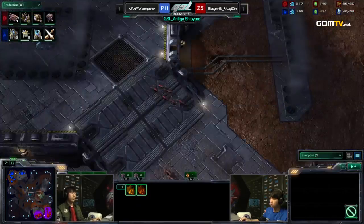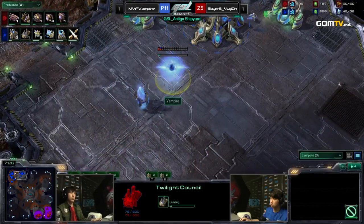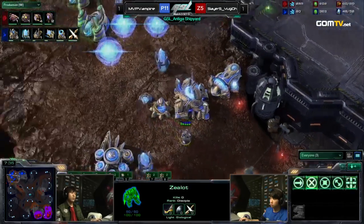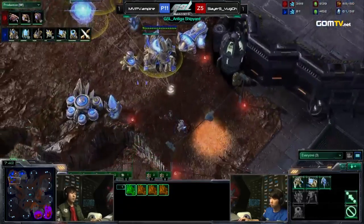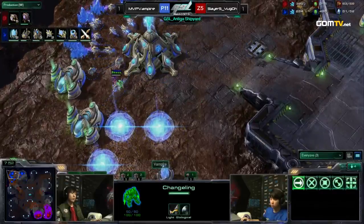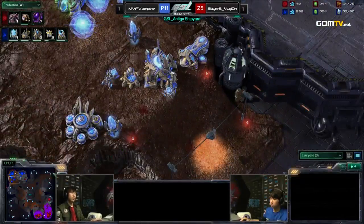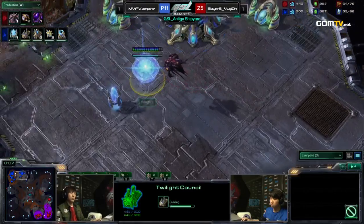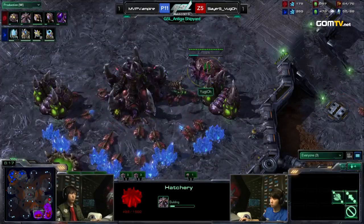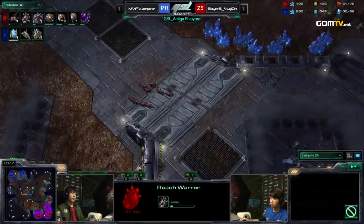Once again relying on the strategy we saw on Daybreak, and probably going for Fast Hive once more. Additional gates being built by Vampire now. We have a defensive... Oh, he's going for Blinkstalkers right away. Blinkstalkers against Infestors doesn't usually work out all that well. Yu-Gi-Oh! at this point is probably going for Pathogen Glands and a few Infestors before he starts Hive tech. That's the third base too. If you remember the Daybreak game, it's basically what he did: fast tech to Lair, going for Infestors, then when the Pathogen Glands upgrade comes up, take the third base, get a few Infestors out, and transition into Hive tech with a Spire.